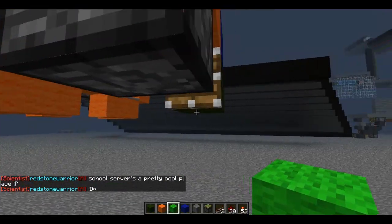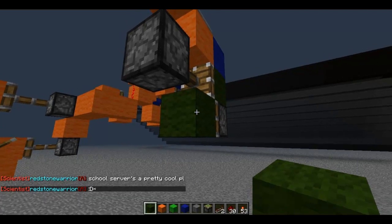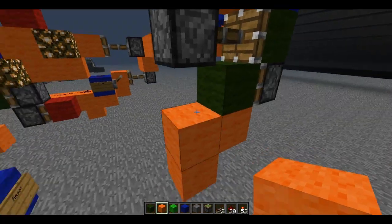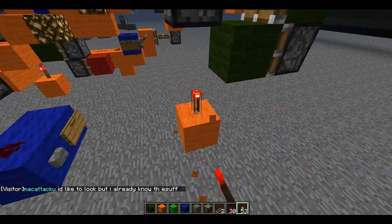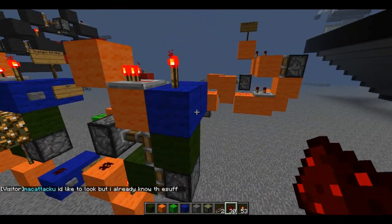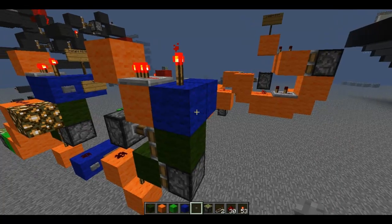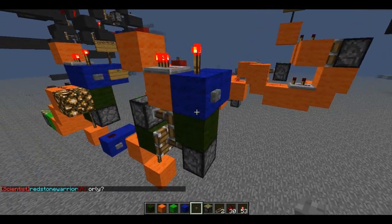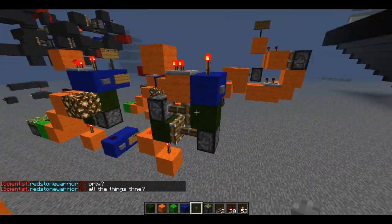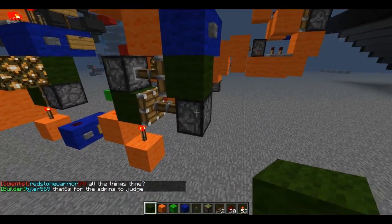From here, you want another piston under the green wool, and then just add another green wool right there. And then under this, we will have a torch and then a redstone right there. What we've created right now is almost like a really fast pulse, which will get this piston set up.